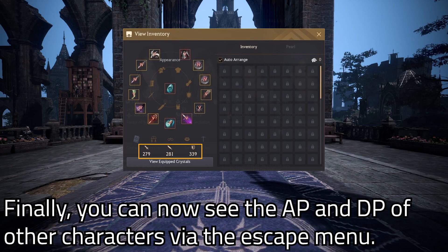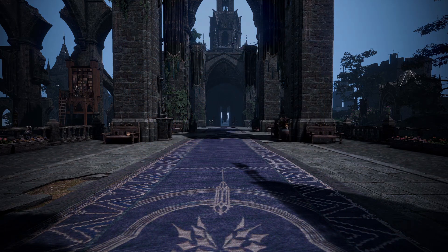Finally, you can now see the AP and DP of other characters via the escape menu. And that's this week's patch — thanks so much!